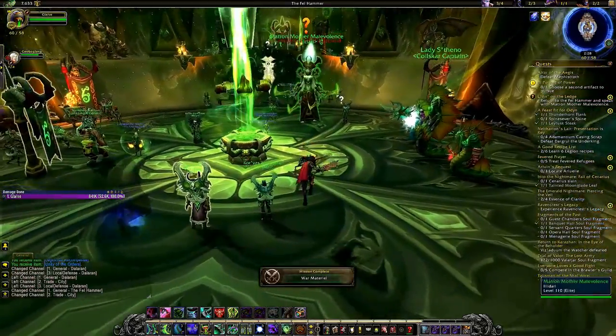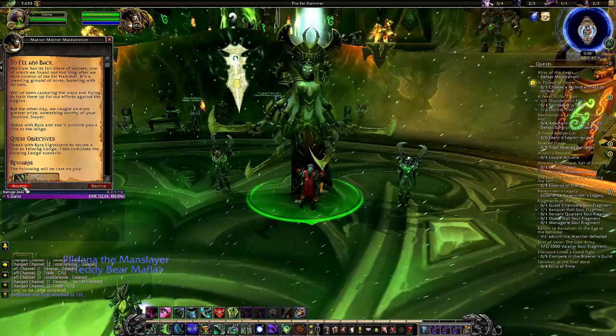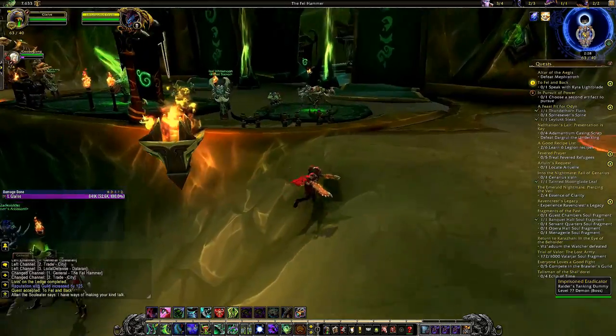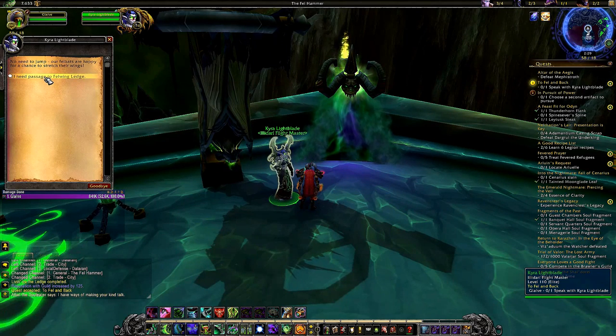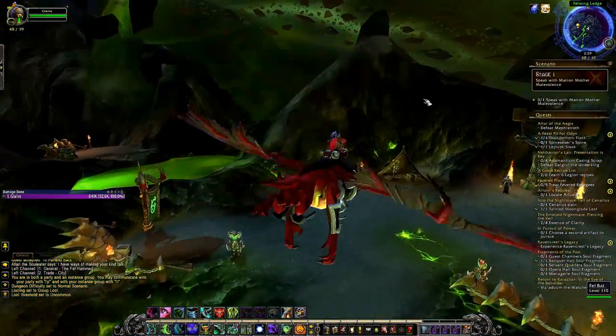Once we are at our order hall, you want to walk to the middle of the top floor and you will see Matron Mother Malevolence standing there. You want to hand in the quest, accept the other quest that she will give you, and then walk up the little hill behind her. Straight ahead you will see Kyra Lightblade standing near a portal — if you click on her you will have the option to accept a passage to Fellwing Ledge.